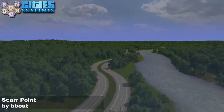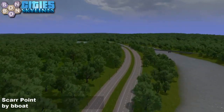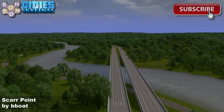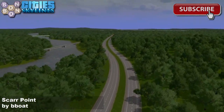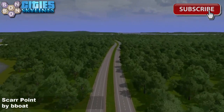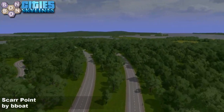The map is relatively flat, with just one or two very mild minor hills to work with. You can see the Network Extensions 2 two-lane highways running alongside the river. There's a very strong forest feel going on, and while the description says it's been designed for the detailer, I'd say it would work perfectly fine for a vanilla builder with just some basic assets too.